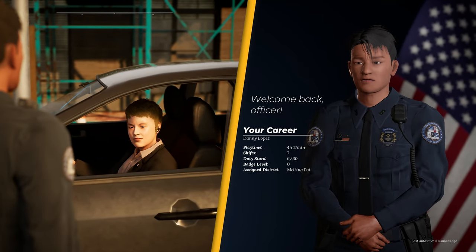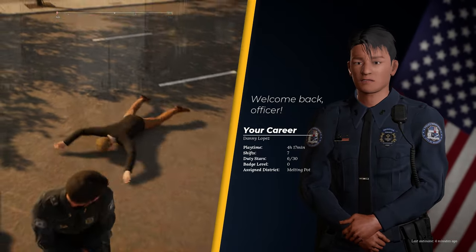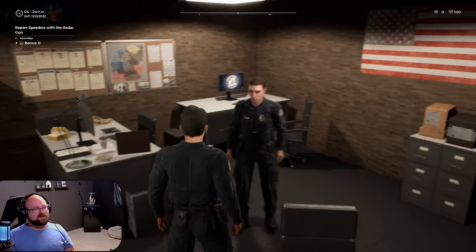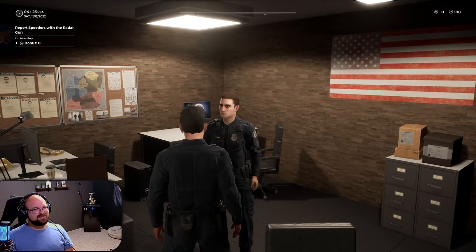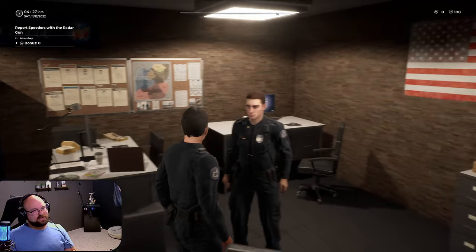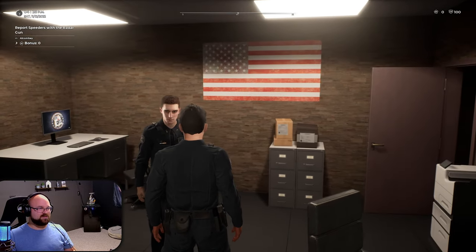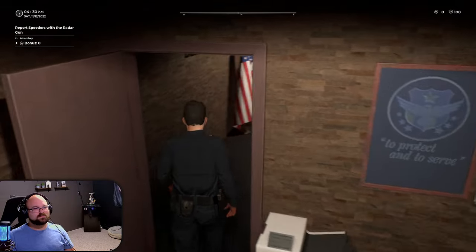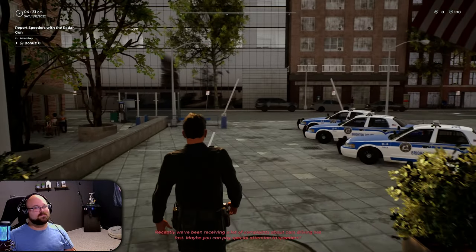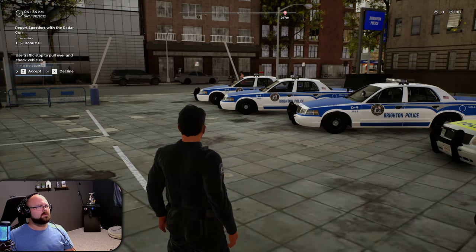Welcome to Police Simulator: Patrol Officers! We're here with Kyle, our partner, ready to hit the streets once again in our brand new squad car from the last episode. Kyle's ready to patrol. Whatever you've been doing with the captain's daughter got us on an evening shift, but he finally let us out of the doghouse - he's accepted it.